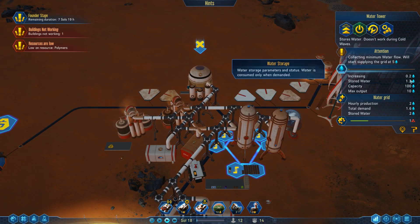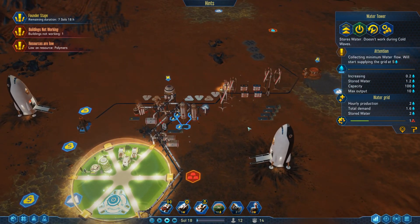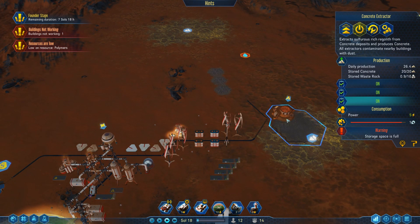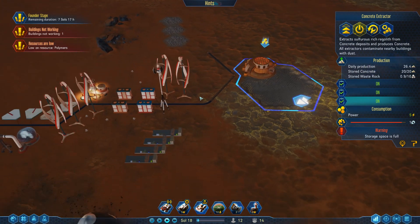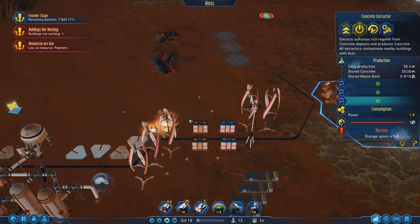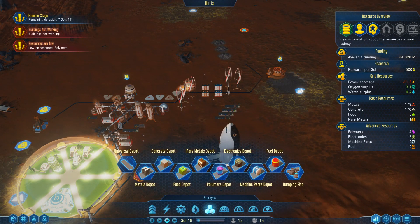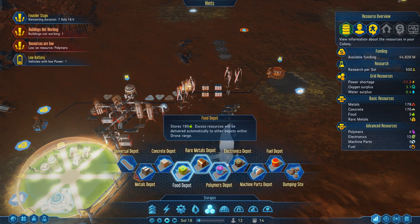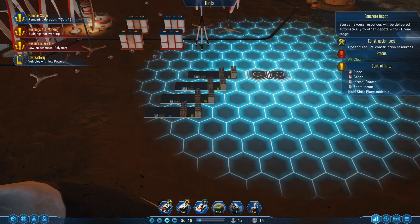We are actually increasing the amount of stored water. So what we should send over in the next launch is... We have problems storing all this concrete. That's probably fine. Let's designate some more storage here for this. Concrete — there you go, we need more of that.